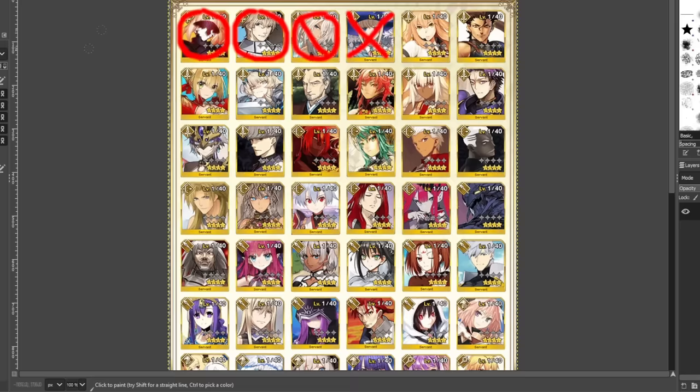Suzuka over here is also pretty solid, though a little wonky — she doesn't drop as many stars as I'd like on her NP with her crit star drop buff. But if you have Merlin or the newly returned Miss Crane on JP, she can help fix that. Suzuka's pretty good, it's just that if you pick her at NP1, you're gonna be a little disappointed in the damage, so I'll give her a half slash — getting her at NP1 might be a little disappointing.